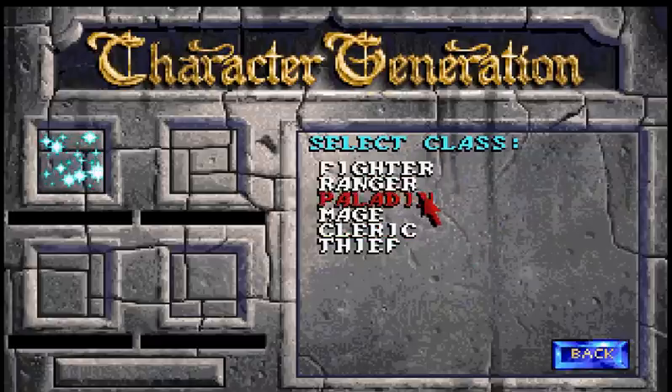So the first thing you'll need is a meat shield — basically someone to stand in the front and do some damage and take most of the hits. For that, the best choice is a fighter or a paladin, and there are a couple of really big differences between the two.